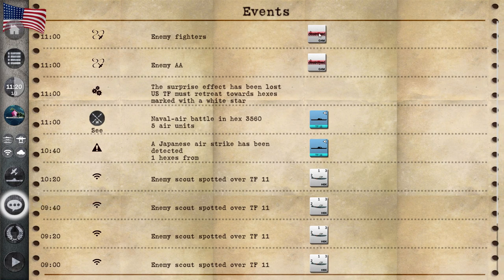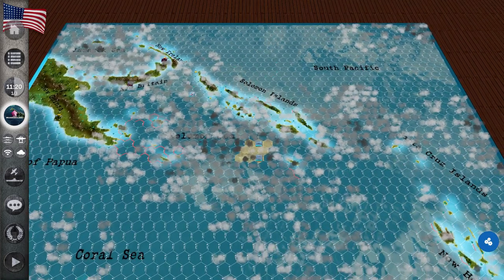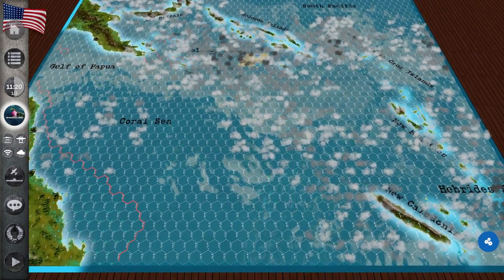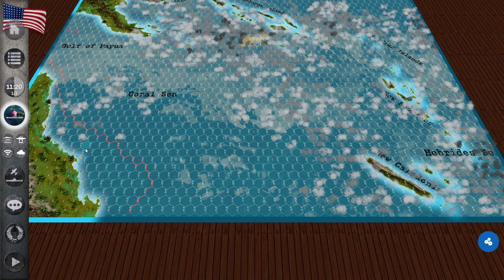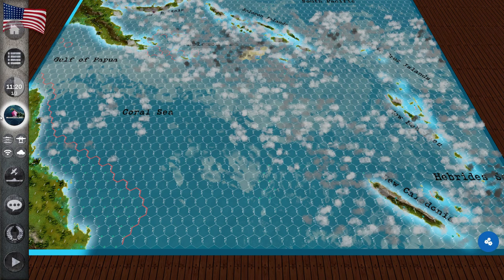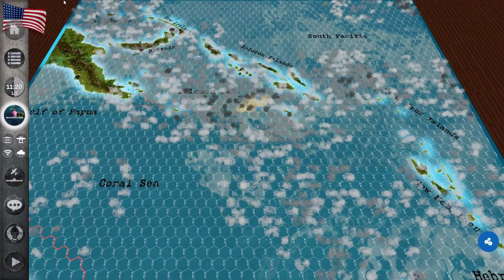Enemy fighters, enemy AA — the surprise effect has been lost. US task forces must now retreat towards hexes marked with white stars, meaning toward the Coral Sea. The enemy task forces have been alerted to our presence, so we have to book it out of there and find the white star retreat hex.